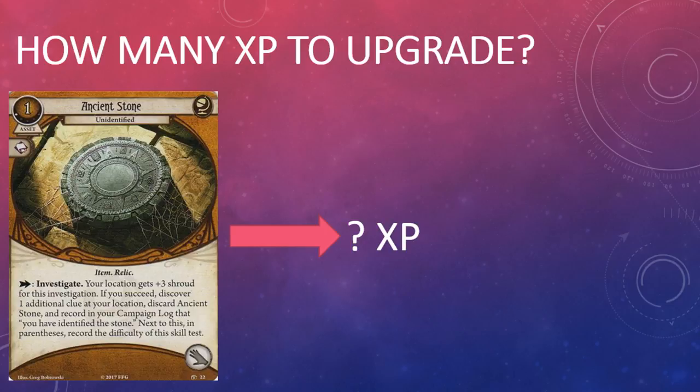Unlike previous mysterious objects, the Ancient Stone costs an experience point — you can't start the campaign with it in your deck, you've really got to earn it. It's safe to assume that you'll only be able to include the upgraded asset in your deck by upgrading to it directly from Ancient Stone Unidentified. Each of the Strange Solution upgrades cost four experience points, while the Archaic Glyphs upgrades cost three, so I could easily see you spending one experience point for the Ancient Stone Unidentified and then an additional two or three for the upgrade.